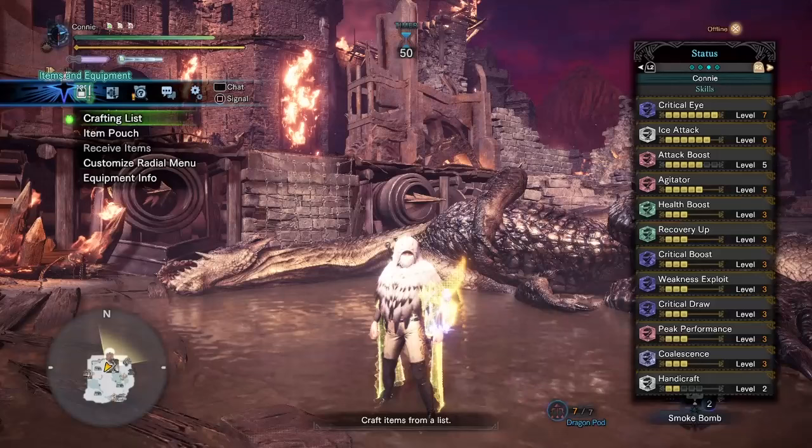Everything else is pretty typical. I'm running max crit — Critical Eye and Weakness Exploit to try and get to 100 affinity. Critical Draw is just from the Valkana set; not particularly useful, but it's there. Five points of Agitator, obviously. Four points of Attack Boost are really helpful for that too. For defensive skills: two points of Evasion Window, Health Boost three points, and Recovery Up from the arms. Two points of Handicraft was enough to stop me from dipping into white sharpness — though if you're running Fatalis you probably won't need any handicraft because of True Razor Sharp. The Valkana Divinity — Frostcraft — is the little blue bar next to my sharpness bar giving me all this extra damage.